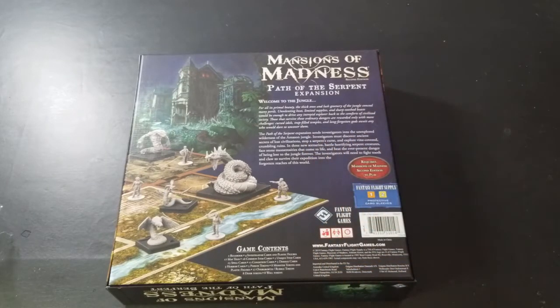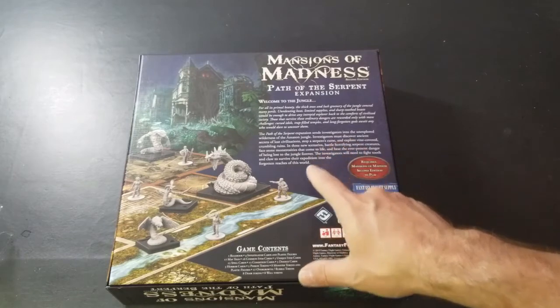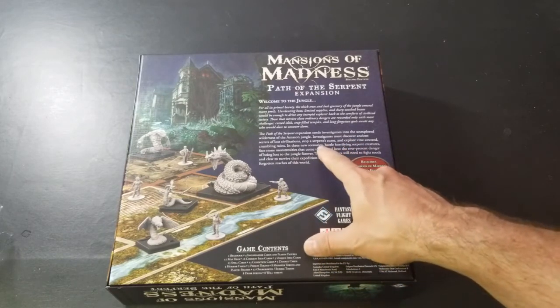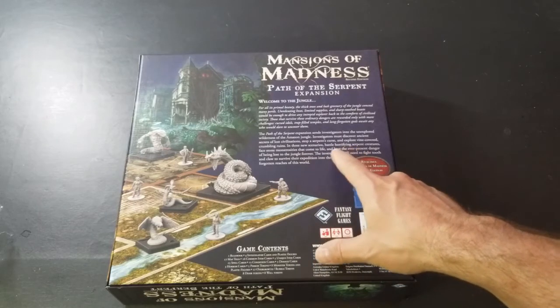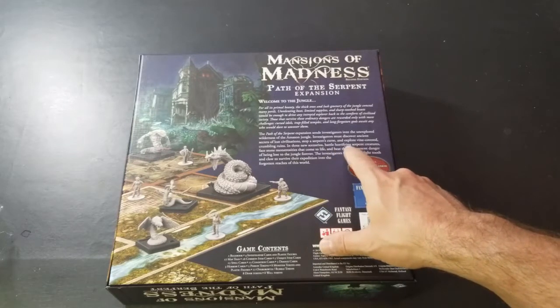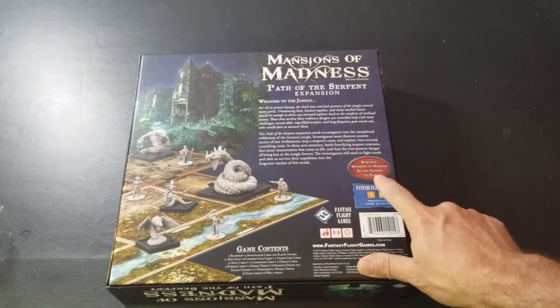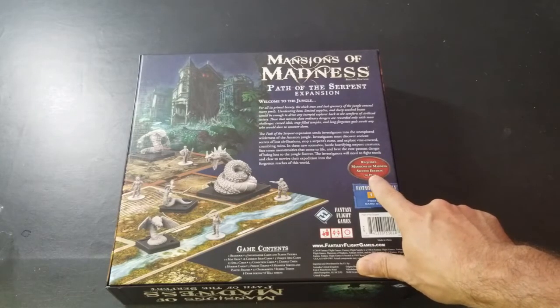The Path of the Serpent expansion sends investigators into the unexplored wilderness of the Amazon jungle. Investigators must discover ancient secrets of lost civilizations, stop a serpent's curse, and explore vine-covered crumbling ruins. Three new scenarios — battle horrifying serpent creatures, face stone monstrosities that come to life, and beat the ever-present danger of being lost to the jungle forever. The investigators will need to fight tooth and claw to survive the expedition into the forgotten reaches of the world.